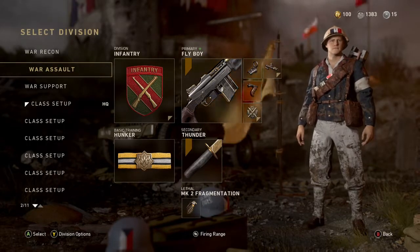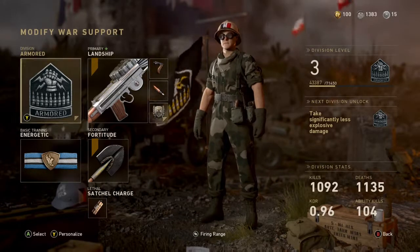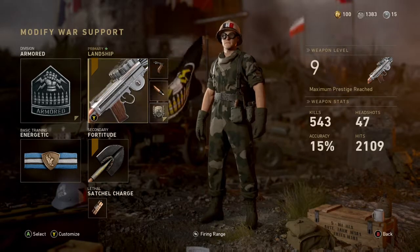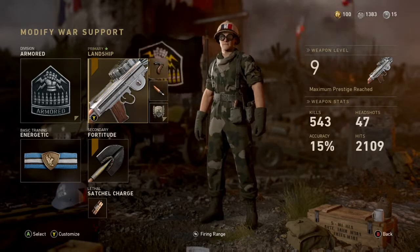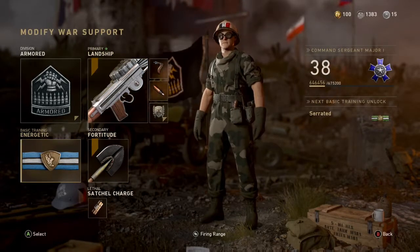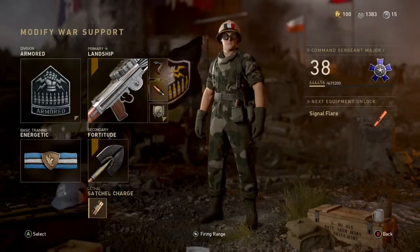Last up is my Support class, which I have two variations of. Running the Armored Division with your choice of light machine gun, a grip and full metal jackets for attachments, and a Satchel Charge for taking out clusters of enemies. As for Secondary, depending on the map, I will either go with a melee weapon and Energetic Basic Training, or Launcher with a Panzerschreck. This class works great for holding down an area, preventing enemy tanks from passing, or defending an objective point.